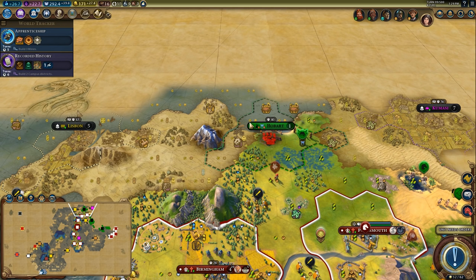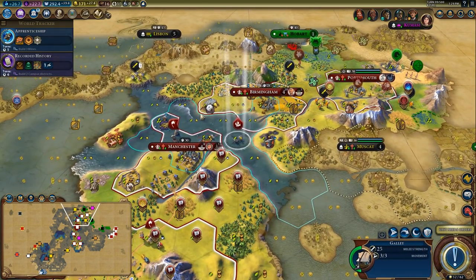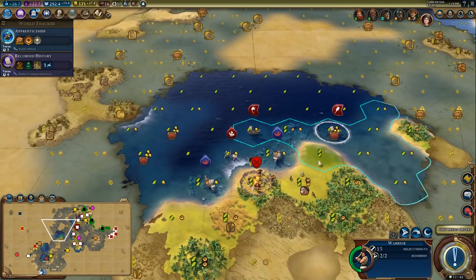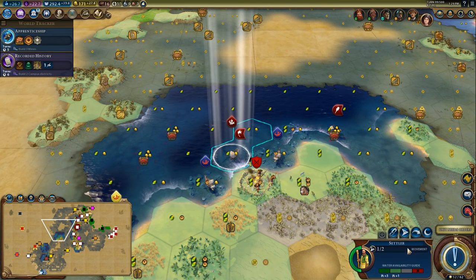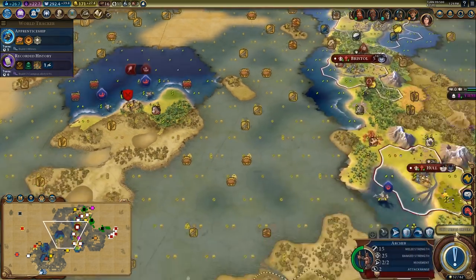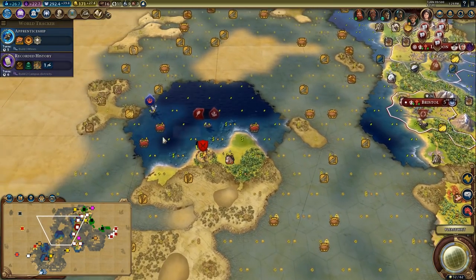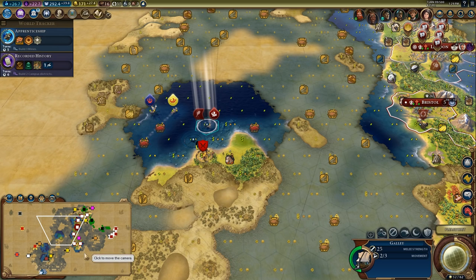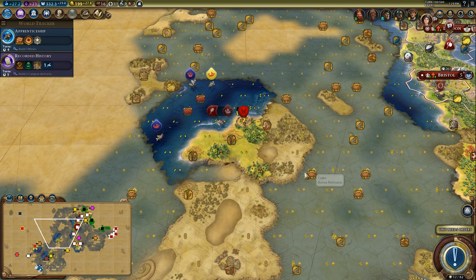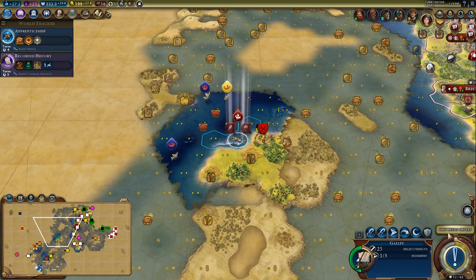Two turns until Hobart flips to me, I think — or it'll flip independent first and then flip to me. Why would you go backwards? Damn boats in my way, that's really unfortunate. The naval AI can be very finicky and annoying to play with. I could pop up here and then pop across — that would save some turns, so I think we might do that next turn. Unit needs orders — just hold on there.